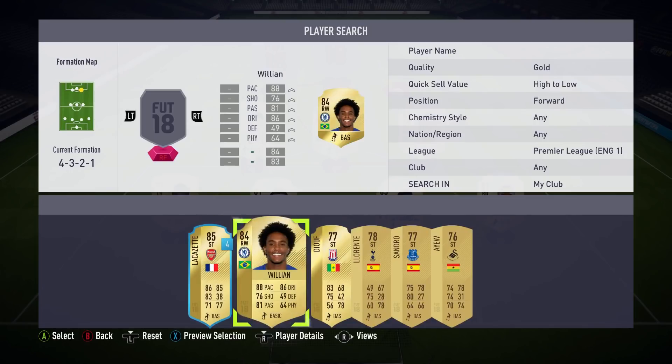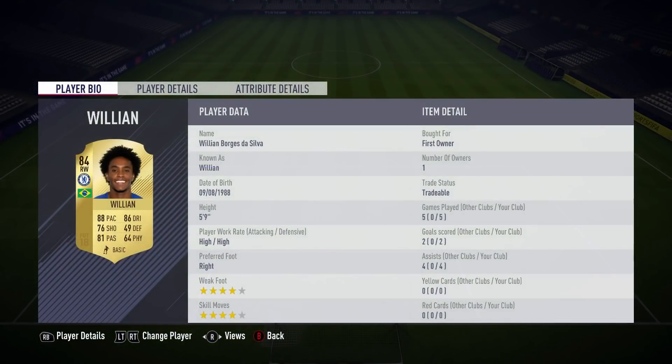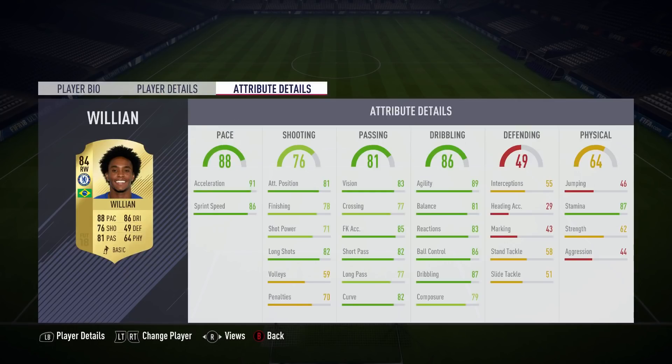Up front we've got Willian, who I've played 5 games with, scoring 2 goals with 4 assists. I did pack him - I think he's about 25k at the moment. His finishing is a little low which I have noticed, so if you wanted to you could get someone else there. But I do have him and he gets a link to Paulinho which is very helpful. He's got great free kick accuracy, great ball control and dribbling, and he's very, very quick.